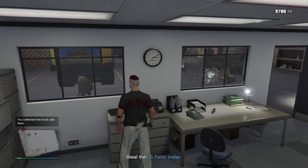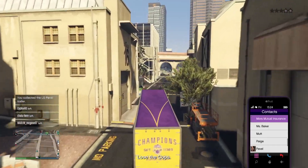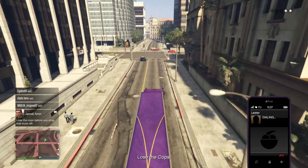Take the key, get in the trailer, and get out. Then you will have to lose the cops — you cannot call Lester for this. After losing the cops, you have to hide the trailer somewhere where we will use it in the final.